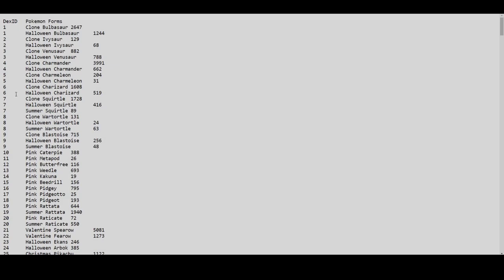We're beginning with Bulbasaur, ordered by dex ID. First up, clone Bulbasaur has 2,647. You can't get clones unless you go to the dark realm, so that means people have gone 2,647 times — a very huge number. Howling Bulbasaur has 1,244, which is also a huge number. With a population that large, the prices should not be as high as they are right now.